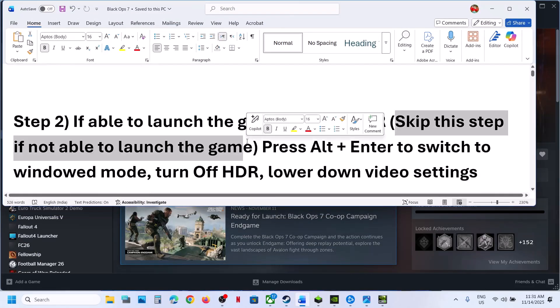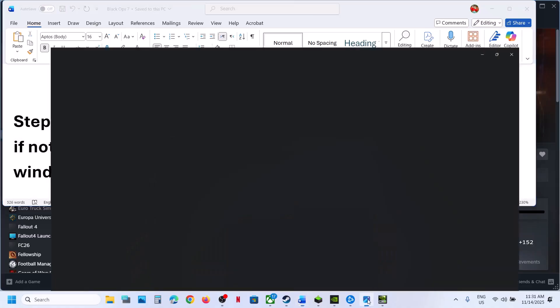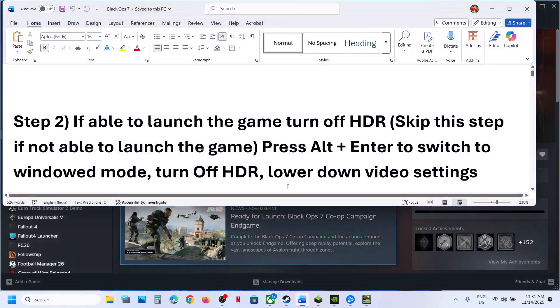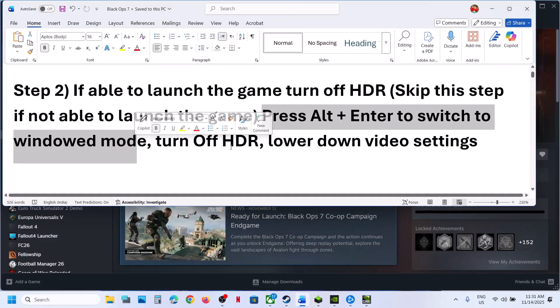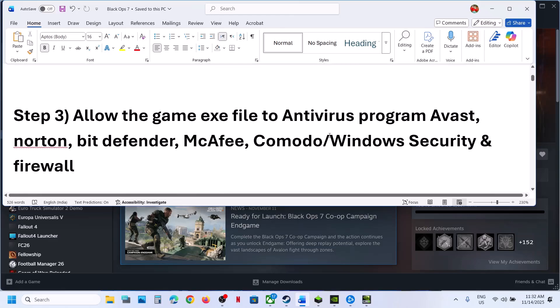If you are able to launch the game, you can turn off HDR. Go to game graphics settings, and if HDR is on, turn it off, then relaunch the game. You can also press Alt + Enter to switch to window mode, turn off HDR, and lower the video settings.